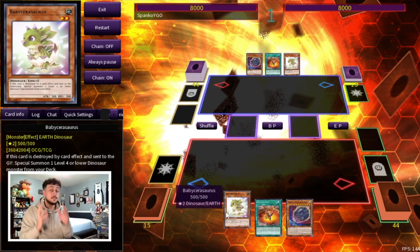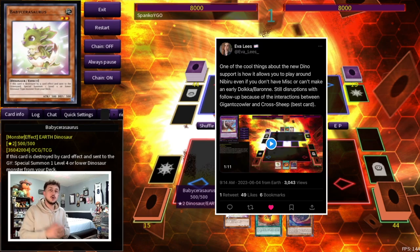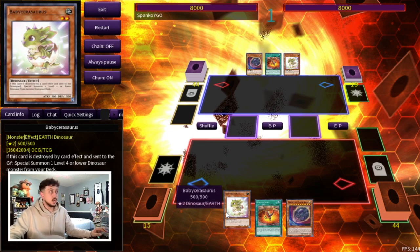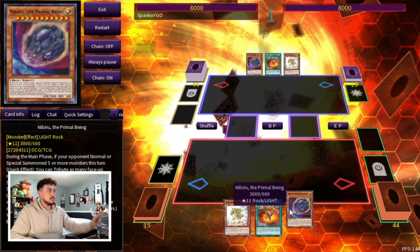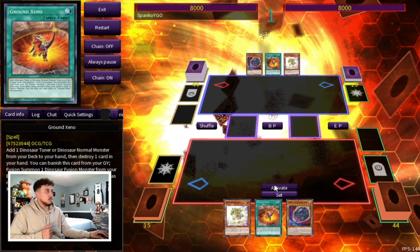Speaking of Nibiru — I want to show you guys a combo where your opponent uses Nibiru and you can still play through it, which is kind of insane. Now keep in mind this combo uses the Scrap engine, and I wasn't focused on the Scrap engine today — it was more or less pure Dino — but I really wanted to show off this combo specifically. Big shout-out to Eva on Twitter; I'll put a link in the description because I saw this combo from her account. The Nibiru in hand here is only to simulate our opponent having it — we don't actually have it in our combo hand.